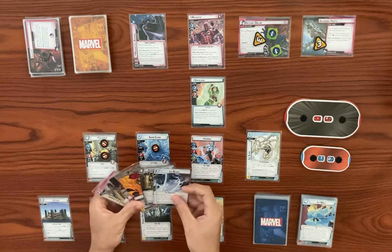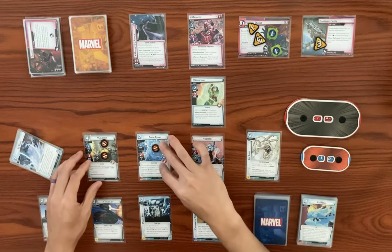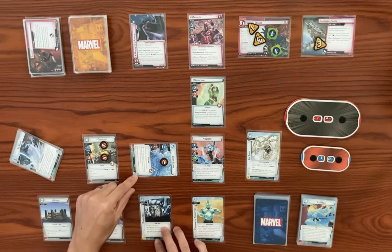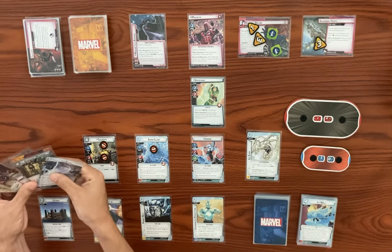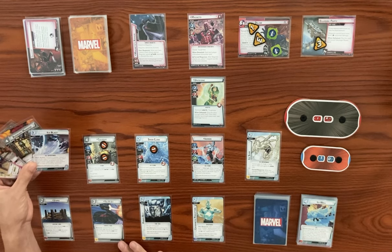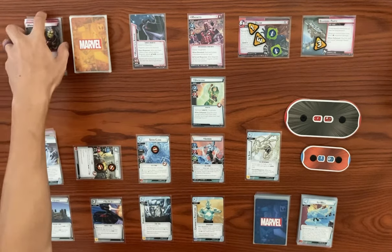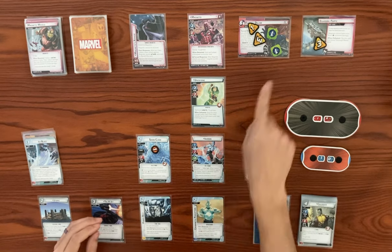This is a good hand. Magneto's turn — going to add one to the main. He's going to attack, we're going to have Snow Clone defend. Actually let's have Colossus defend instead. Magneto's turn with a base of four plus a boost card of one, which knocks out Colossus. Then he adds a mana counter after attacking. When there are three counters, we discard the three mana counters.